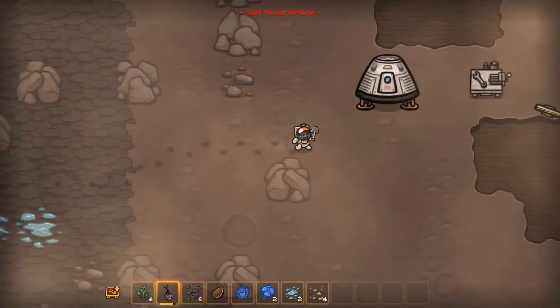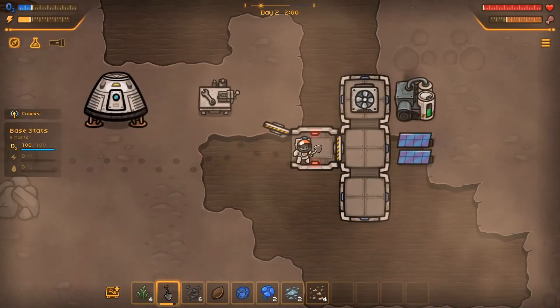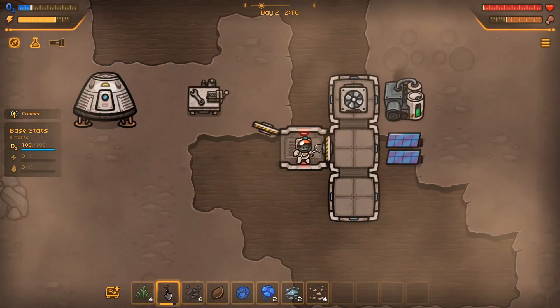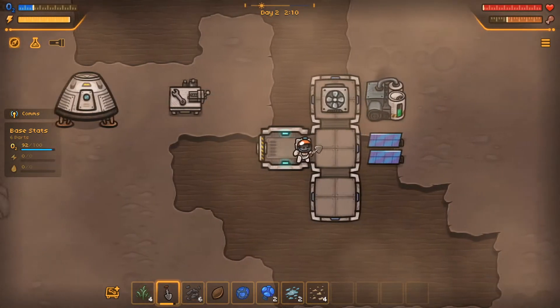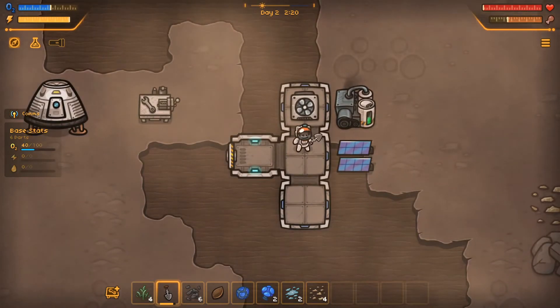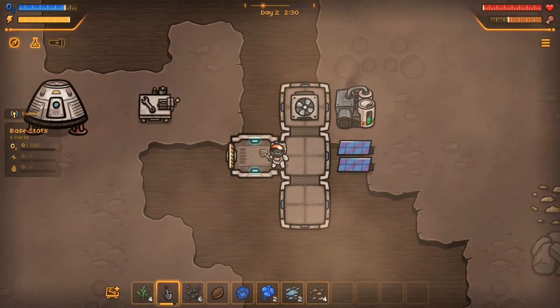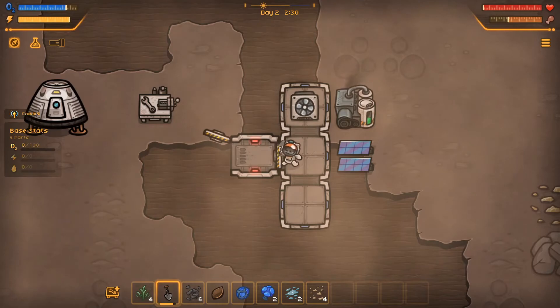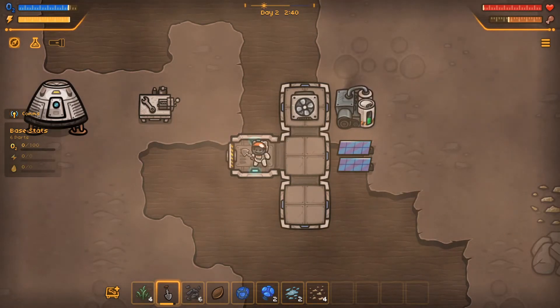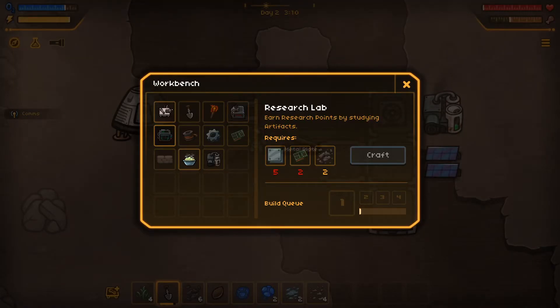What do you mean suit power offline? Shit, am I gonna die? Oh yeah, nearly. Replenish my oxygen. No, don't hit that tab. No, see, you've locked yourself in now. There you go, good boy. Oh, that's what it was saying about the research lab. I just wasn't listening.